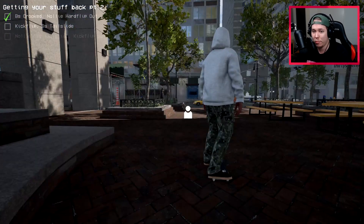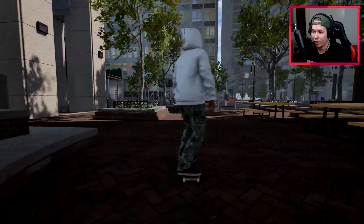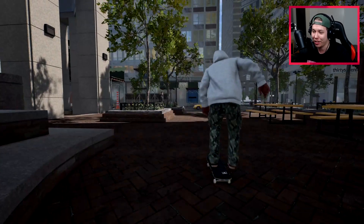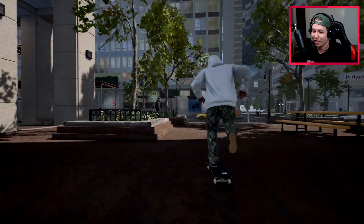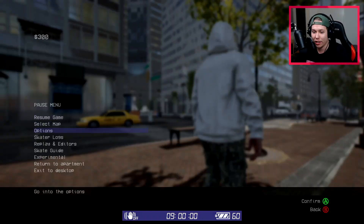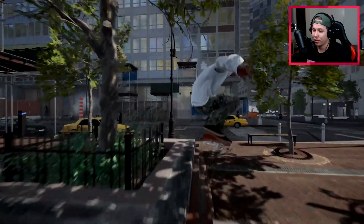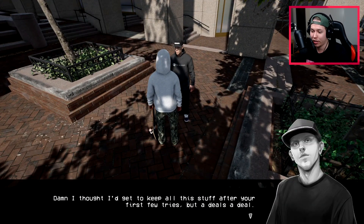The specific tricks required are: a crooked grind with specific out trick, kickflip backside tailslide, and nollie backside tail kickflip out. The challenge feels a bit buggy - some attempts count when they shouldn't and vice versa. After a heelflip out on the backside tail attempt, we get the kickflip back tail clean. The nollie backside tail kickflip out lands first try. We complete the pyramid ledges quest.